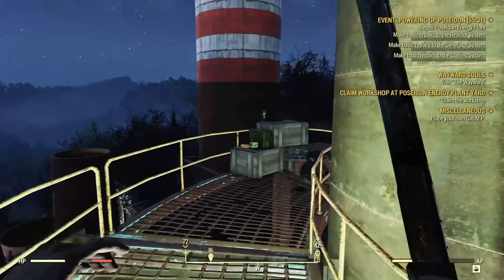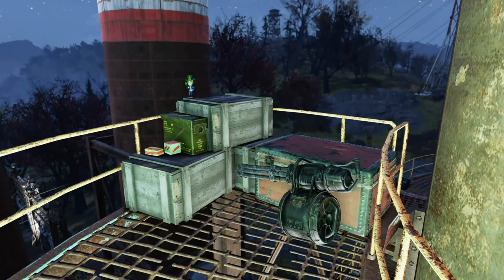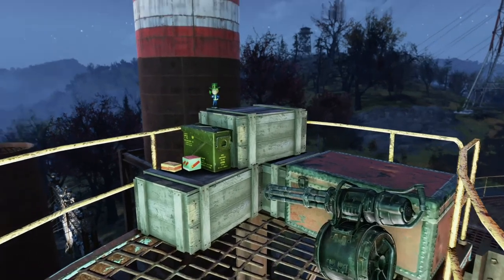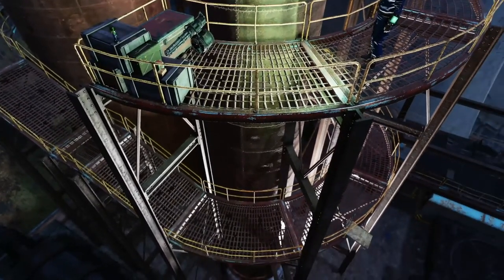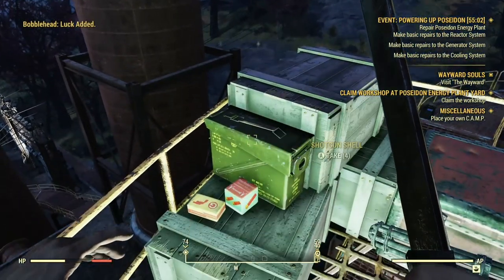Right around here should be the top of the building, and you find a machine gun. Sadly, you can't use it yet because it's usually around level 30 or 40. But there's also a bobblehead right there for you — it's a luck one. Just go all the way up the building and you'll find the machine gun and a bobblehead.